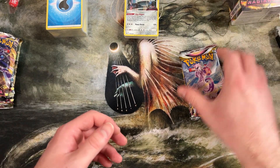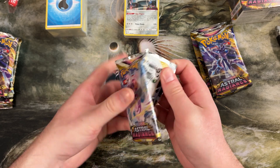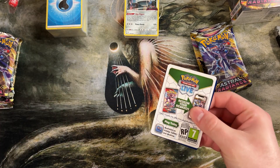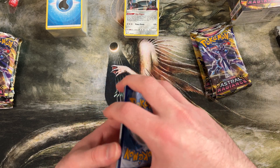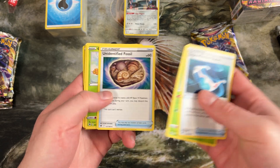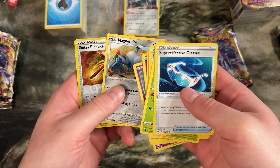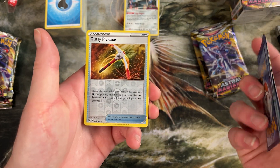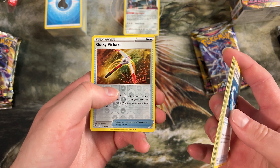Just for the sake of reference, let's see what this person would open in their pre-release kit. This is such a cool set — I love that they brought the fossils back. Togepi, Magnemite — we got another Magnemite. We got a Reverse Holo Gusty Pickaxe — very cool. I don't think we'd be using that in our deck, but it's sweet nonetheless. And a Regidrago — very cool, I really like this guy.